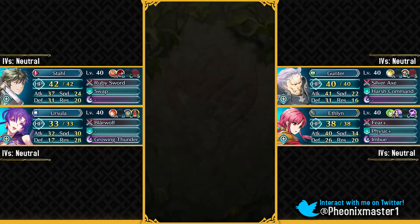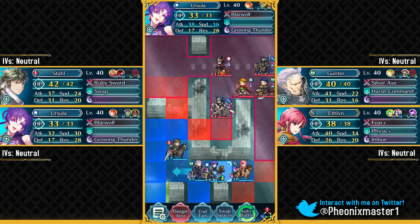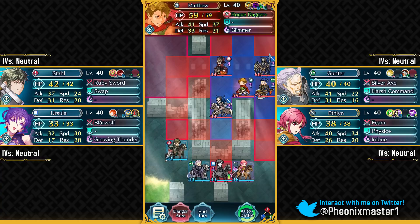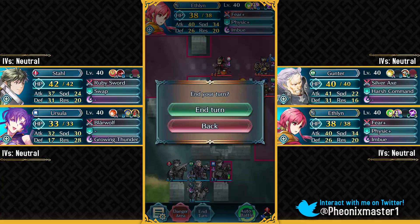So let us begin with the lunatic difficulty. Ursula is pretty much the only free-to-play Cavalier at 4-star who can take care of Matthew. Let's have Ursula here in the range of this Red Mage and this Matthew. Matthew has got 37 speed, and because of the Hone Cavalry buff, Ursula cannot get outsped by Matthew — that's really good. We'll just have all four units over here get the Hone Cavalry buff.